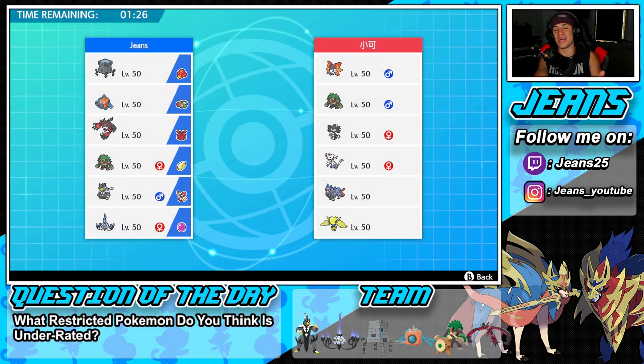I just recorded three intros for three different teams and every time I went to use the team it was not battle ready — they were all viewer teams. So if you're sending me teams in my Instagram DMs, make sure they're ready for ranked battles. If you want to send rental codes, DM me on my Instagram page — link is in the description below, Jeans underscore YouTube.